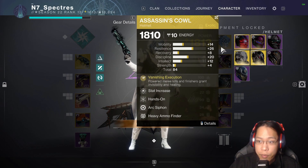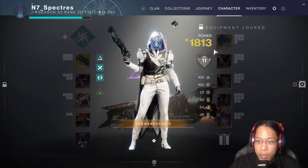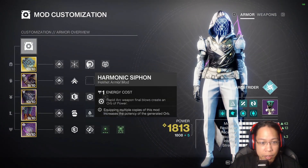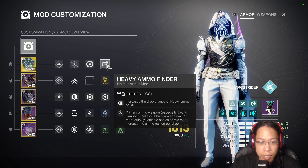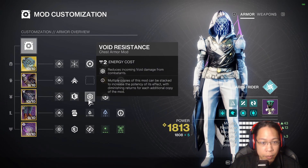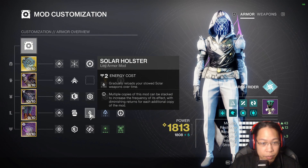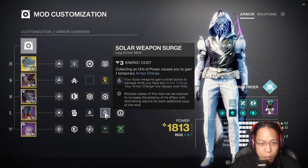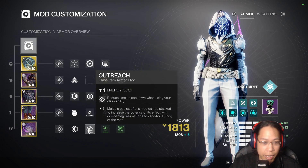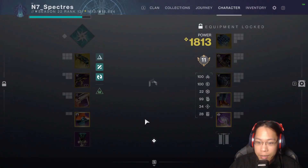Assassin's Cowl — it's really nice with the Arc Hunter because you can get healing as well as just high damage and the ability to go in. For mods: Hands-on, Harmonic Siphon, and Heavy Ammo Finder with Melee Kickstart and Heavy-Handed. Void Resistance, Arc Resist with Concussive. Solar Holster with Solar Weapon Surge. Recuperation — really good mod to have. Outreach with Time Dilation and Powerful Attraction — another good mod, highly suggest getting.